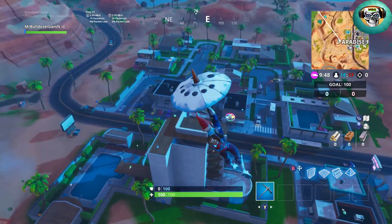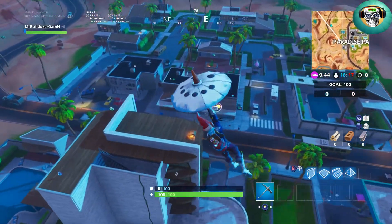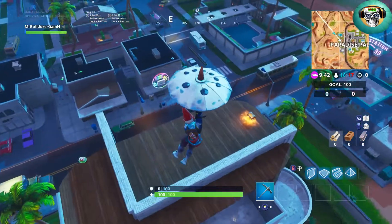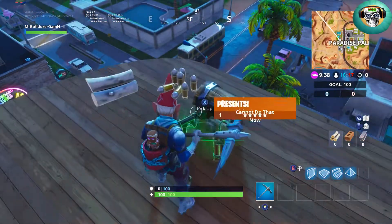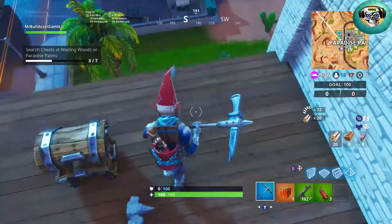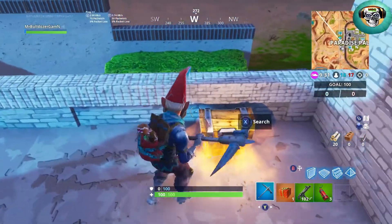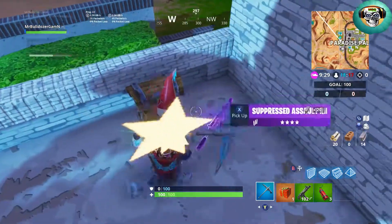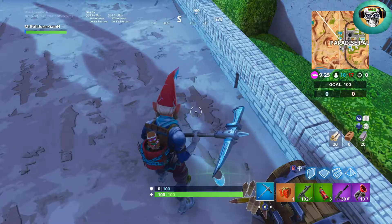Right here on top of the high-rise you can see hardly any of my teammates are with me — I think there's one other teammate. I pick up a present as well as a chest, and get my second chest right here. Now I have four of the seven.